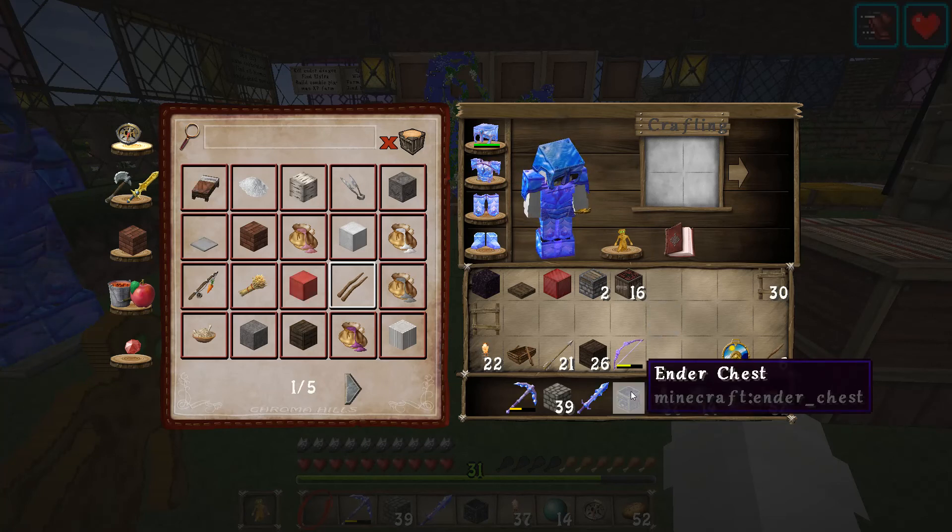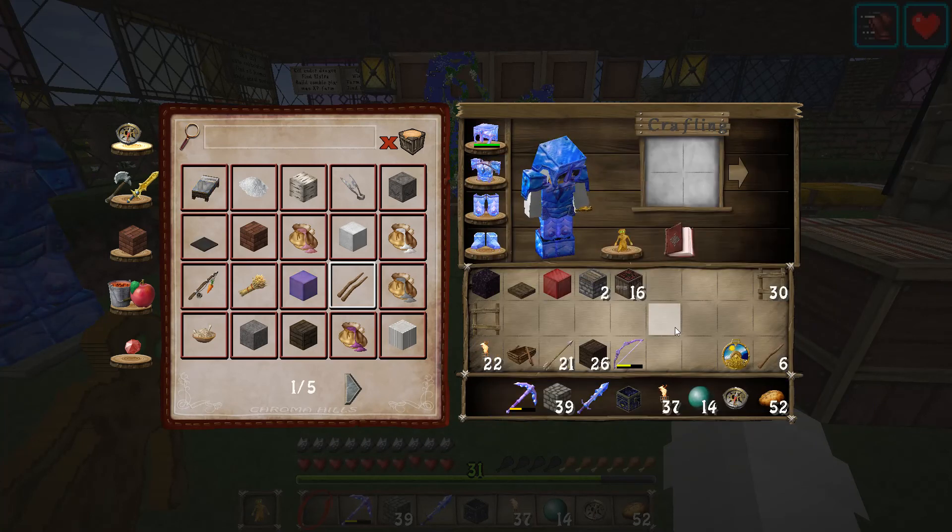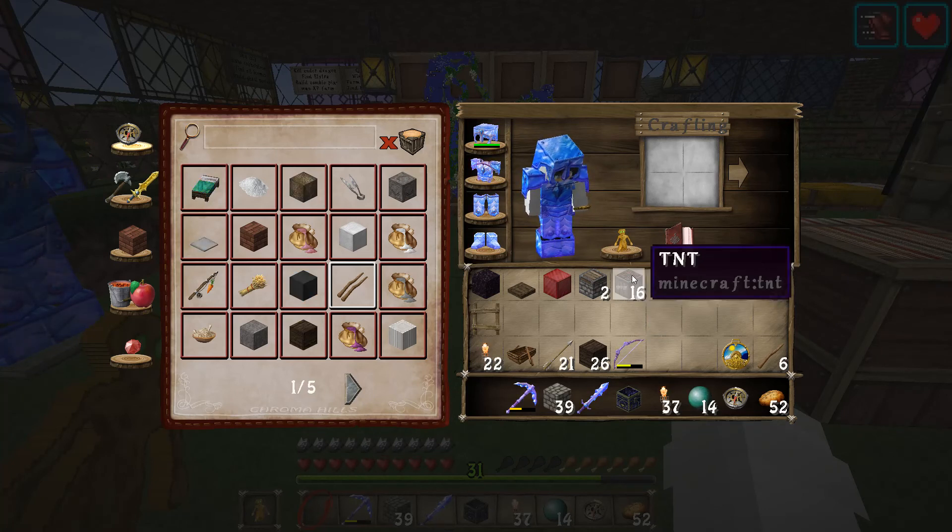I also recommend an ender chest based on what I have seen on other videos. Also, get yourself some armor with Resistance or, ideally, Blast Protection, as we're going to be standing right next to this stuff.